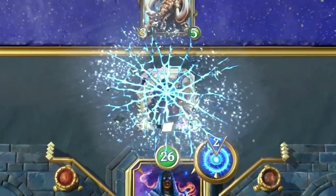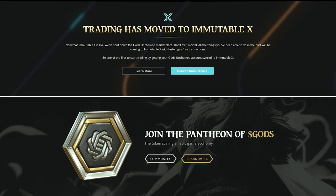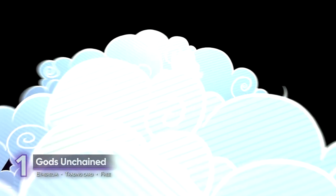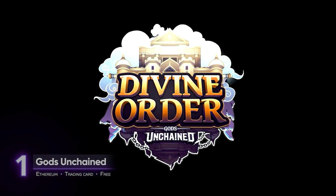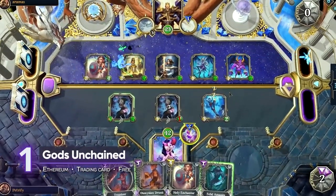It's a game ripe for explosive growth as the release of Immutable X and the native Gods token draws near. The upcoming expansion Divine Order will introduce more cards, new mechanics, and towers. Gods Unchained is currently available on Windows and Mac.